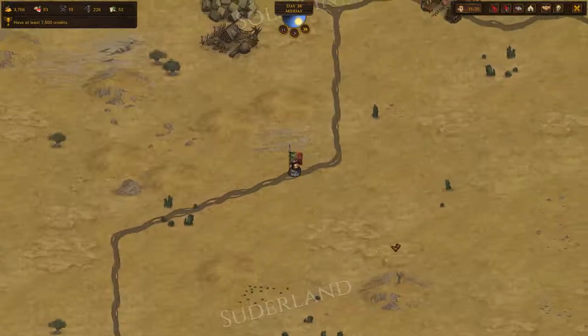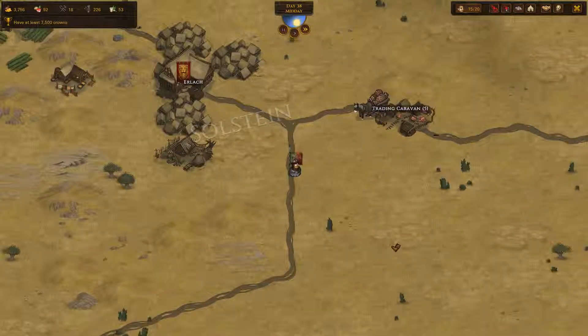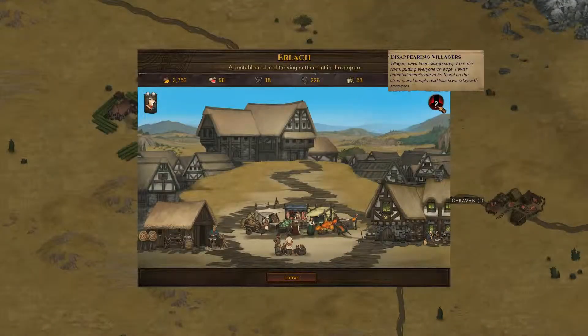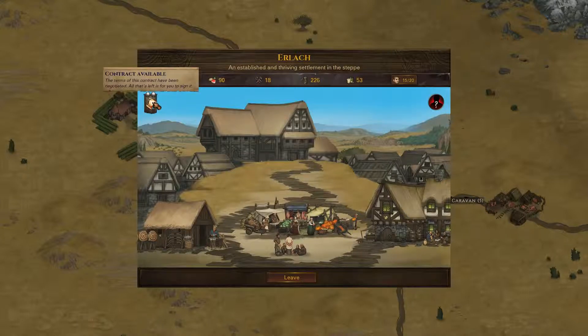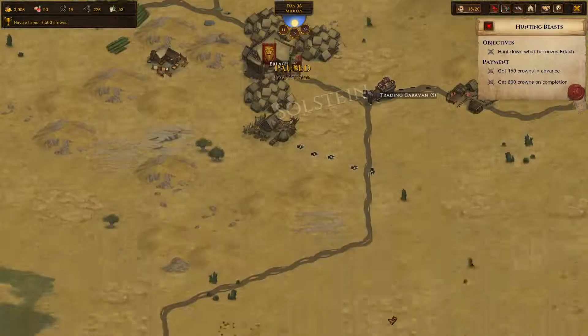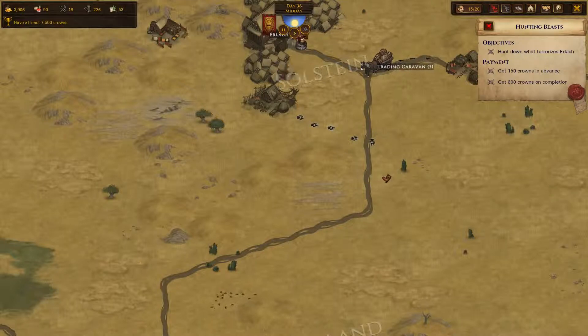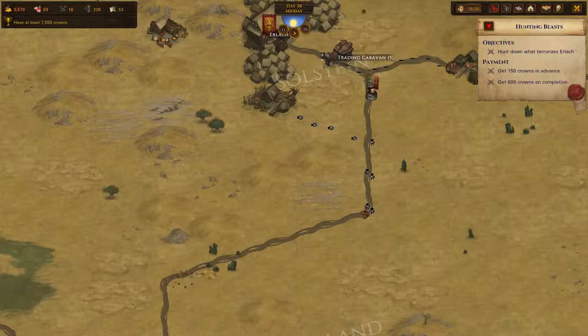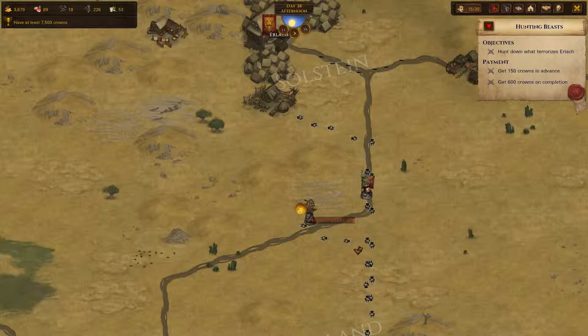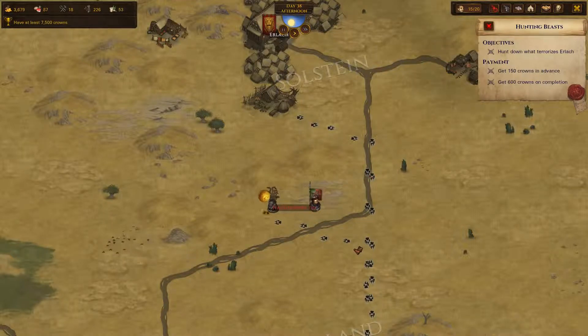It is a short trip to Erlach — we're going to be there in no time. Now we are there, they have got the Disappearing Villagers tag, and I think this contract — it is terrorising the town — so that might be what's causing the disappearing villagers. We're going to accept it, and I think this is going to be a hard one. Back out of town, we have got some footprints. We're going to follow those and see what it is. They are just heading down the road — it's 11 of the ghoul fellas. That sounds fine by me — they're a lot easier than anything else it could have been.